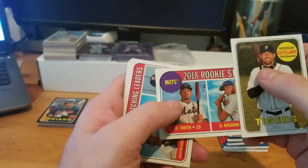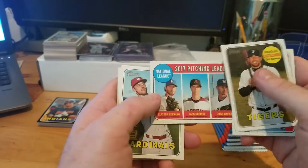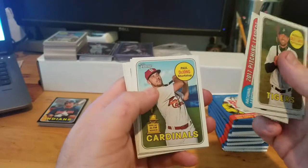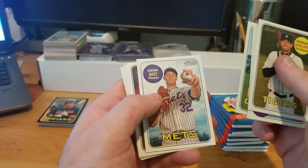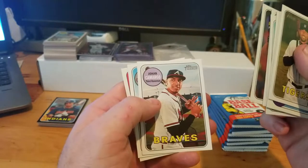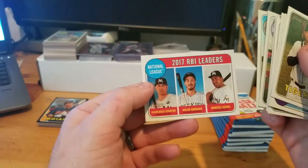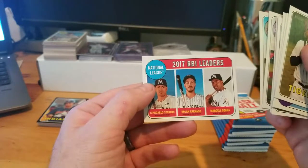Pack one of the blaster: Mets rookie stars, Clayton Kershaw, Zach Greinke, Zach Davies, pitching leaders, Paul DeJong Cardinals All-Star rookie, Steven Matz, AJ Ramos, Johan Camargo, Braves, Mike Clevinger, and a Marlins one-color Stanton when he was with the Marlins. RBI leaders Nolan Arenado and Marcell Ozuna.